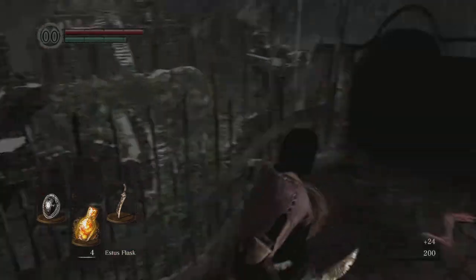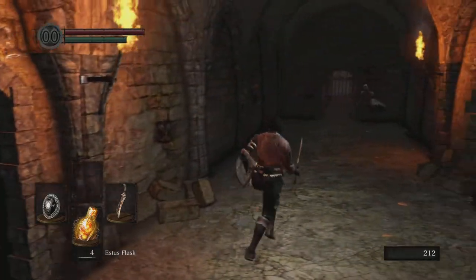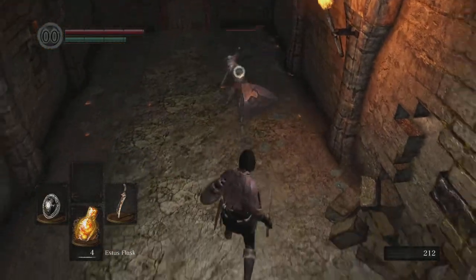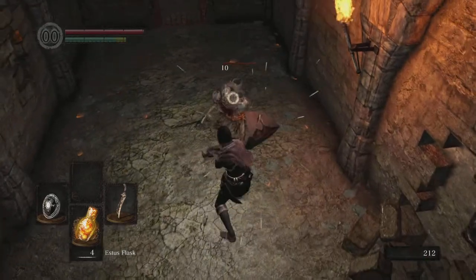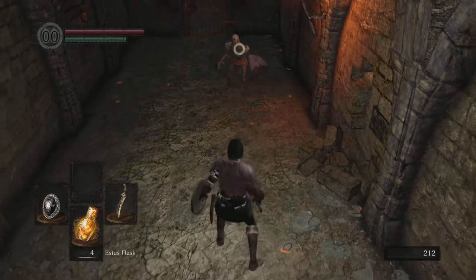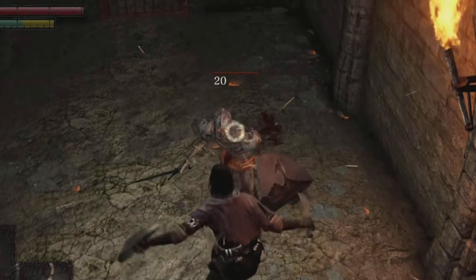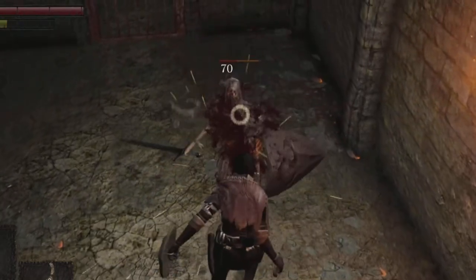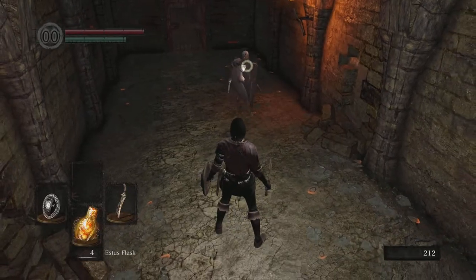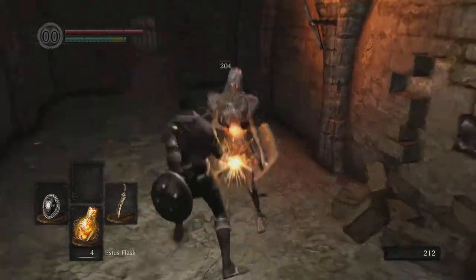So you just run around back. If you attack enemies head-on with the Bandit's Knife, it's not going to do a ton of damage unless you're able to proc bleed. You saw that burst of blood there — I did a little more damage than before. Bleed can be useful for that, but for the most part you're going to want to do backstabs.